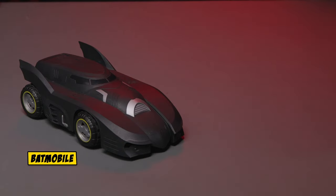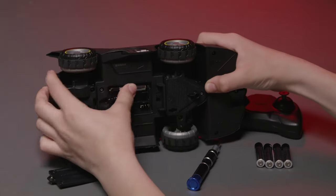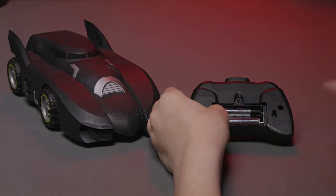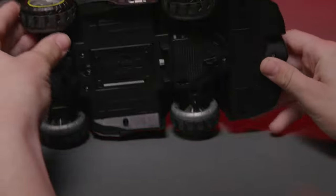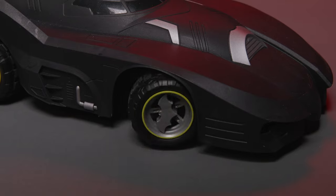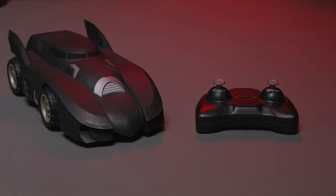Inside the package you'll find the 1:20 Batmobile, the controller, and the instruction guide. The 1:20 Batmobile requires three AAA batteries for the vehicle and two AAA batteries for the controller. You will need a screwdriver to remove the battery door for first-time pairing. Turn the vehicle on first, then press either control stick. The front wheels of the Batmobile will turn when pairing is complete. After this, you're ready to drive.